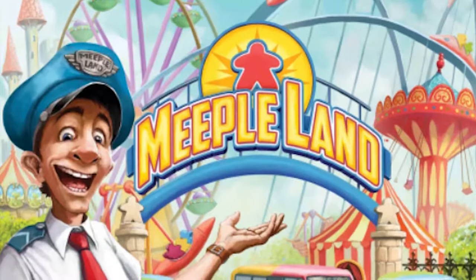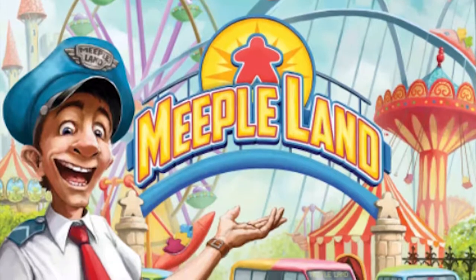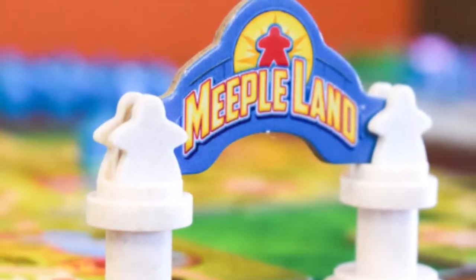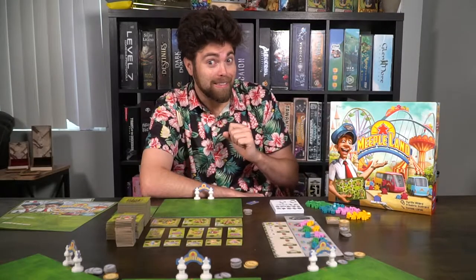In the game Meepleland you are trying to complete the most prestigious amusement park possible. You and up to four players are going to attempt to gather locations, place them down onto your park, additionally gathering stalls and customers and new locations to add to your park that will give you more space, and go through four different rounds trying to attract customers, getting them into their locations to score points. After the end of the fourth round, if you can gather the most points you are the winner. But be aware of other players attempting to do the same thing, making false pathways on your park and leaving customers outside.